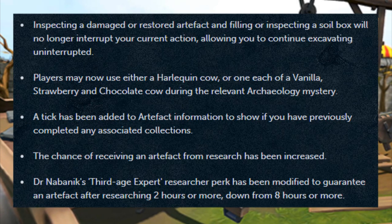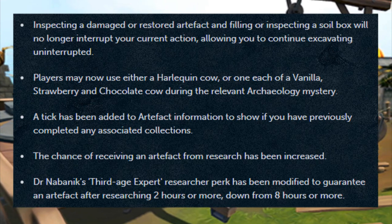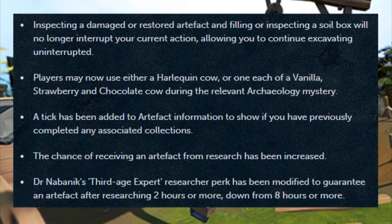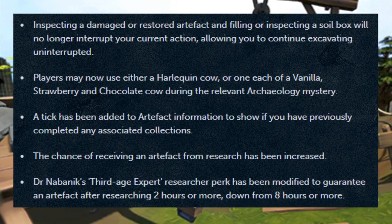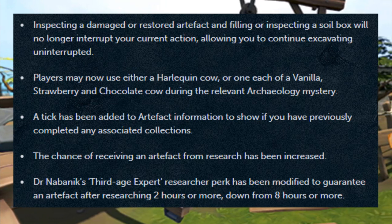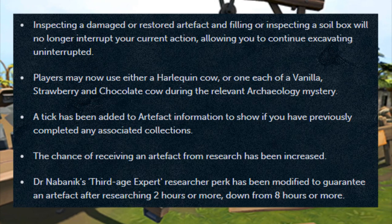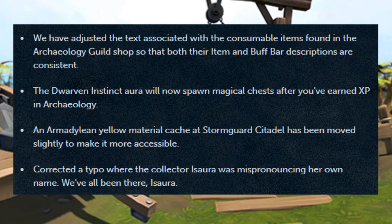Moving on to the patch notes — starting with the Archaeology changes. Inspecting a damaged or restored artifact and filling or inspecting a soil box will no longer interrupt your current action, allowing you to continue excavating uninterrupted. Players may now use either a harlequin cow, or one of each of a vanilla, strawberry, or chocolate cow during a relevant Archaeology mystery. A tick has been added to artifact information to show if you've previously completed an associated collection. The chance of receiving an artifact from research has been increased.